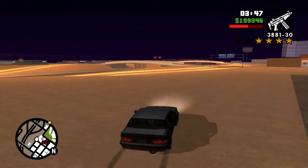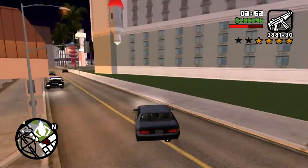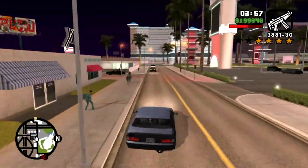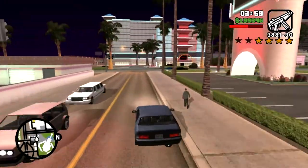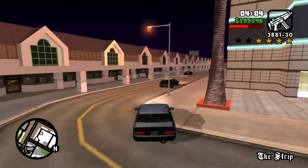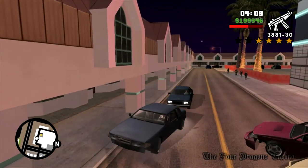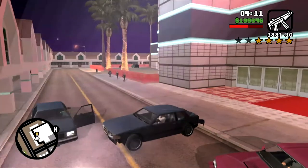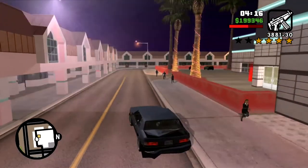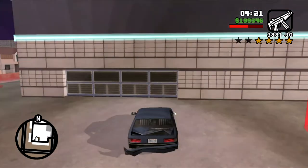Cut over here and you'll be able to get to the Four Dragons much more quickly. You want to get to the Four Dragons and end the wanted level without getting shot up or killed. The cops are gonna keep coming at you, but once you get to the Four Dragons the wanted level ends. Time to get to safety — run a few people over and win.